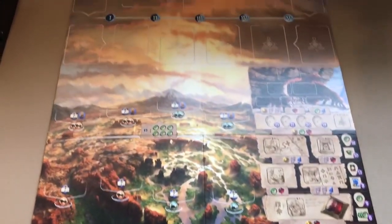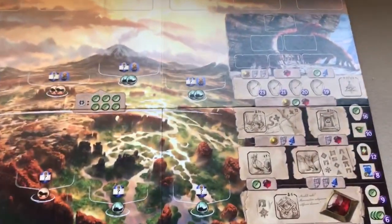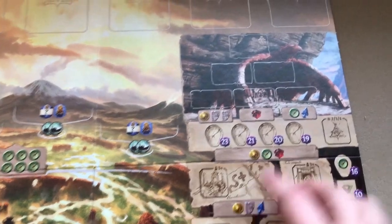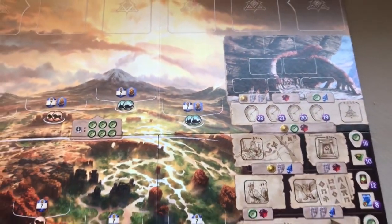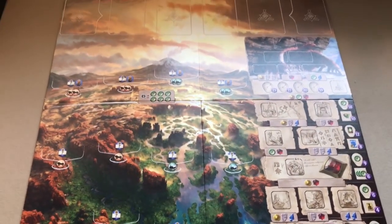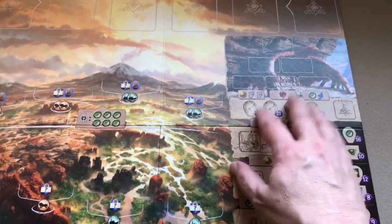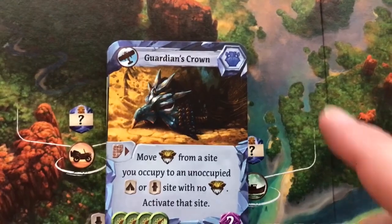First, place the board — it's a rather large board — in the middle of the table. For your first few plays, use the side with the bird temple. The flip side has a snake temple and some minor rules tweaks; it's a more difficult side. I'm going to show the standard beginner side, which is the bird temple side.